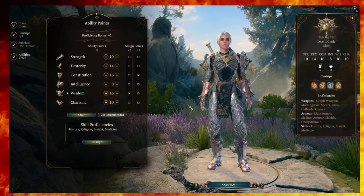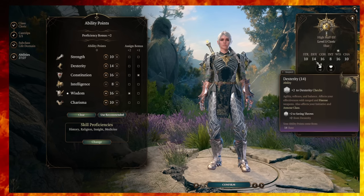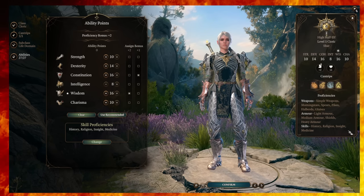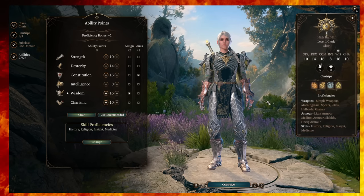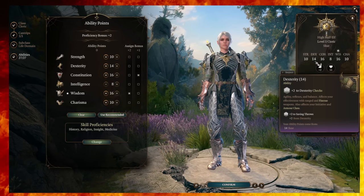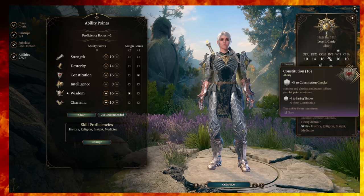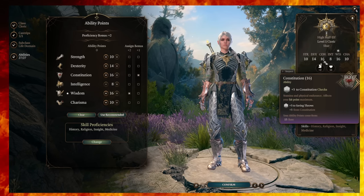For abilities, this set of scores works for me. Strength 10, Dexterity 14 — that gives you some ability to consider ranged weapons like dual hand crossbows. You don't get weapon proficiency for those, but it doesn't mean you can't use them in a pinch. Dexterity also helps with saving throws and Dexterity checks to take less damage. The objective of this build is to mitigate damage as much as possible. High Constitution is also very valuable — you have many concentration-based spells, and it improves your hit point maximum.